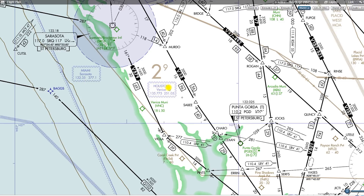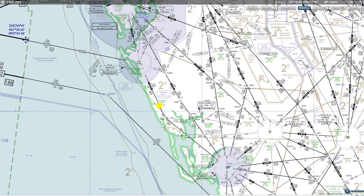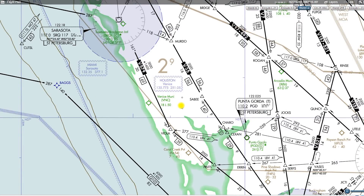If you come over here towards Venice, there's a more interesting RCO. You could contact Miami on Sarasota — there's an RCO at Sarasota for Miami Center on 132.35. But also, at the Venice airport, we have an RCO for Houston Center on 135.775. That doesn't make a lot of sense, but it's actually true. There was a dead zone for Houston Center over the Gulf of Mexico, so they had to put an antenna somewhere to talk to all the airplanes they were handling, so they put it at Venice. On the ground in Venice, you could easily pick up Houston Center.